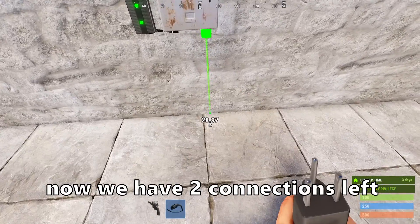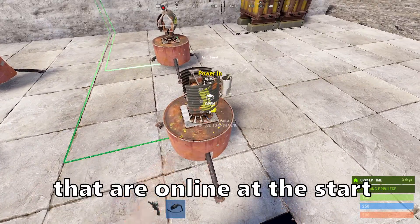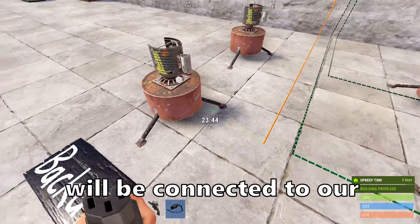Now you have two connections left on the splitter. These will be connected to the turrets that are online at the start. The two outputs from the last branch will be connected to our backup turrets.